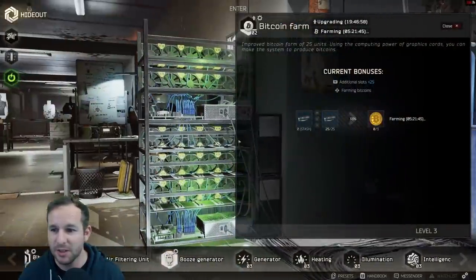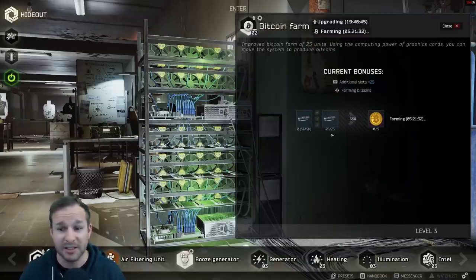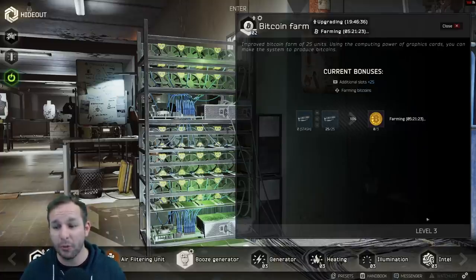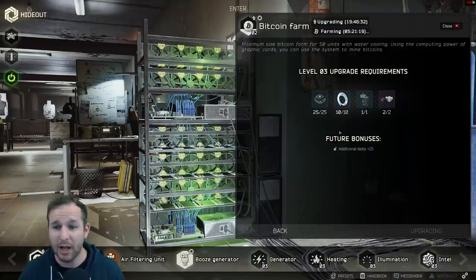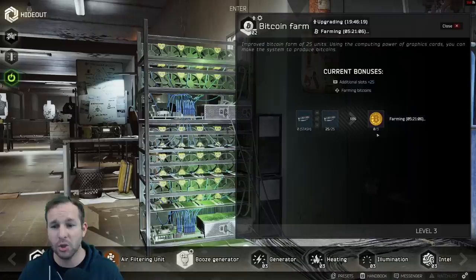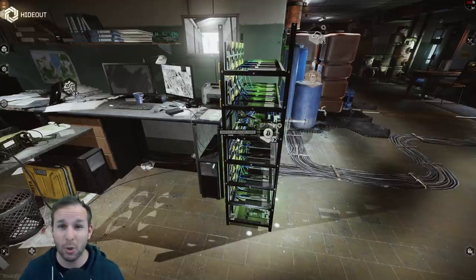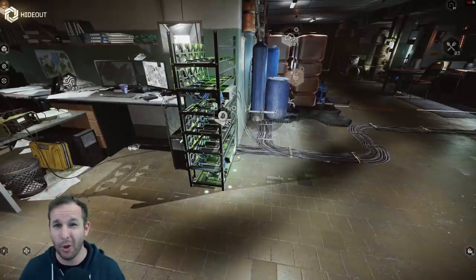Now the Bitcoin farm — the one everyone's excited about. At level 1 you put in 10 graphics cards and it takes 18 hours to make one Bitcoin. At level 2, with 25 graphics cards, it takes around 8 hours. At level 3 — which is a 72-hour upgrade — you'll have 50 graphics cards in there, meaning 4 hours per Bitcoin. These graphics cards permanently stay in there; you don't lose them over time. It will cap out at 3 Bitcoins, so you'd need to log in at least once every 12 hours to claim them. You could technically get 6 Bitcoins a day. It's expensive to get running, so it'll take a while to turn a profit, but the earlier you get it done, the more money you'll make.